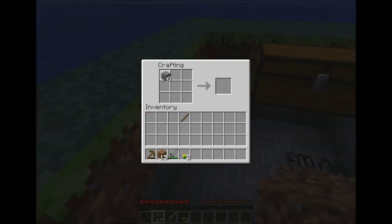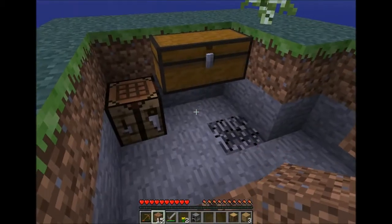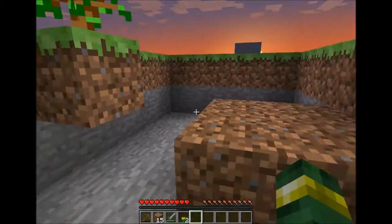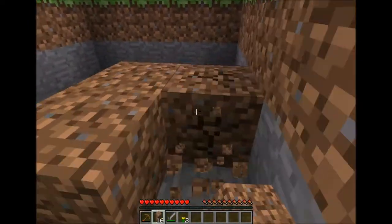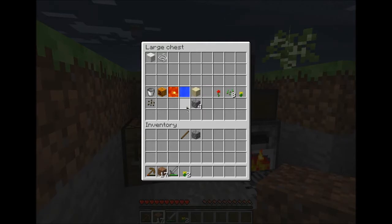I can make a furnace — yes! This cobblestone, yes. And then I can make charcoal with this wood — reflecting wood. So that's very good, let's do this. I've got some left in here, that's nice. Let's make a hoe — oh damn it.